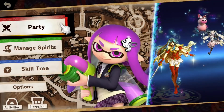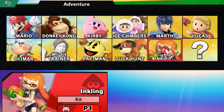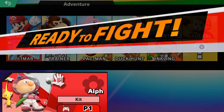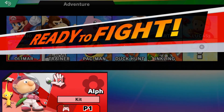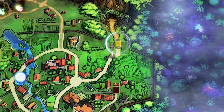I want to switch characters since we have Inkling done, so we have Olimar now. It's technically Olimar and Alph. I like Olimar's outfits better — wait, you're pink, you're close enough. We'll play as Alph, why not. Alph is pretty cool. Alright Kapp'n, what are we doing here?